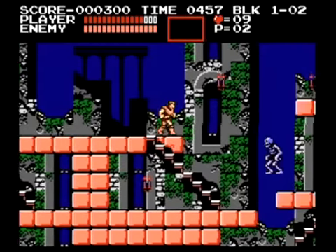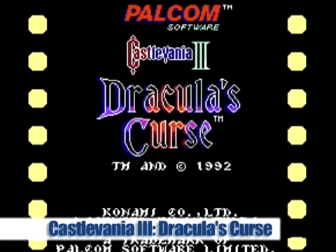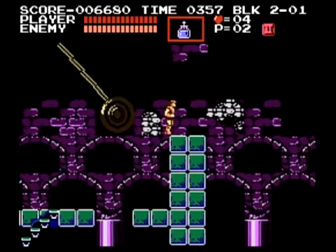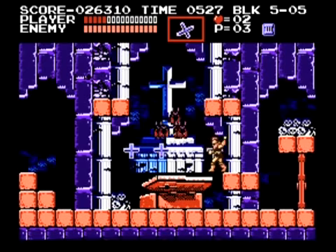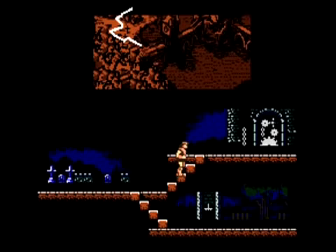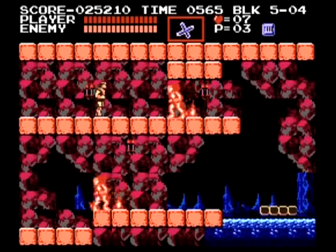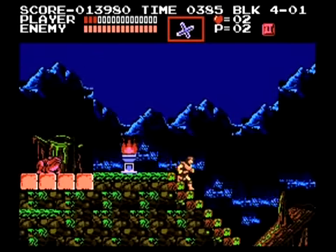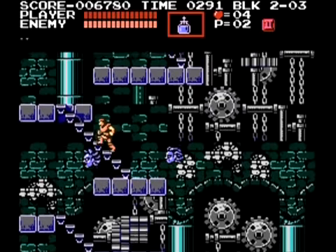Number 9: Castlevania III — Dracula's Curse. Long before gamers had access to rail guns, rocket launchers, and sniper rifles, there were only two weapons to live by: a whip, and a stash of hearts. With diverging level branches, a haunting soundtrack, and spooky visuals, this excursion into Transylvania was not only one of the most impressive and action-packed, but also one of the most innovative.